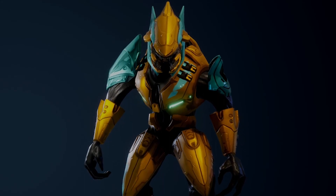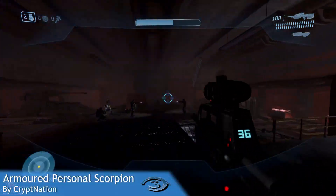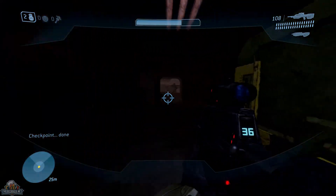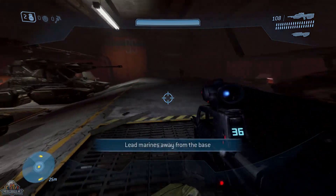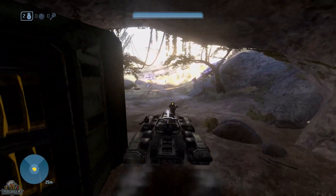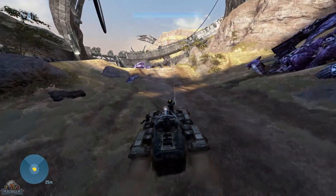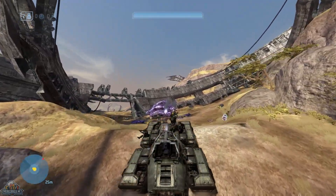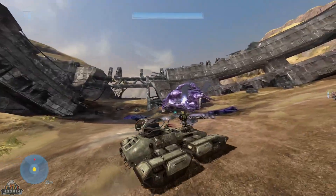The next two mods take us back into the Halo 3 campaign. First up is the Armored Personal Scorpion. This mod introduces two different types of tanks, and they are very, very overpowered. One allows you to carry more troops, and more troops always makes you more powerful. Basically anything you come across is dead, especially with that Gauss Cannon on top — you are just steamrolling over every single target.